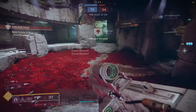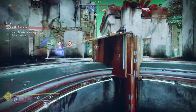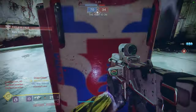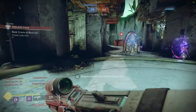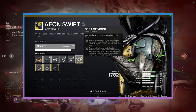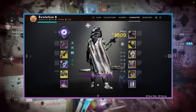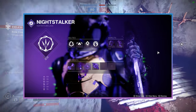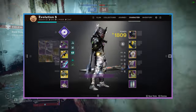Frosties basically give you your dodge back faster when you're running. The cool thing about Tribute is that when your allies die they drop crests, and that can activate Aeon Swift — you gain class ability energy when your allies die and get a little damage resist. This basically gives you your dodge back immediately, so when an ally dies right in front of you, you dodge, collect all the crests in the area, then run back and play rat.